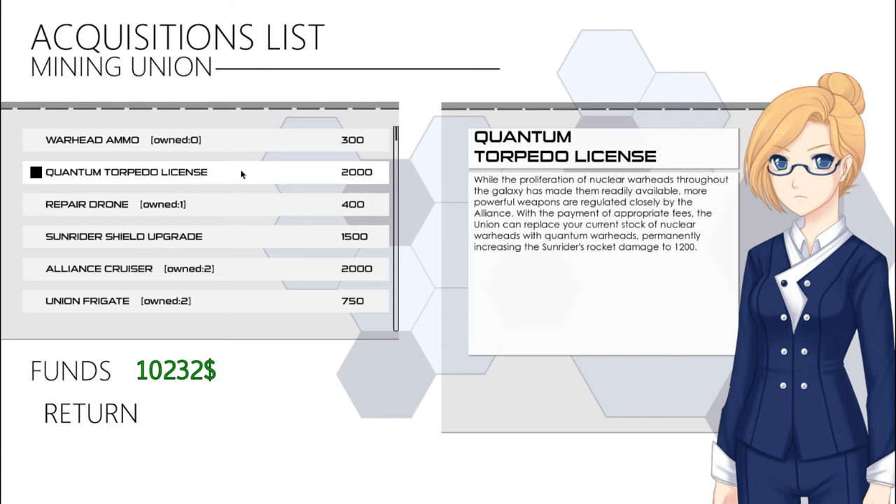The Quantum Torpedo License will increase rocket damage to 1200, a 50% increase, but this is a consumable. It's a short-term fix; if you want to play for the long term, you're better off investing in a more concrete upgrade.